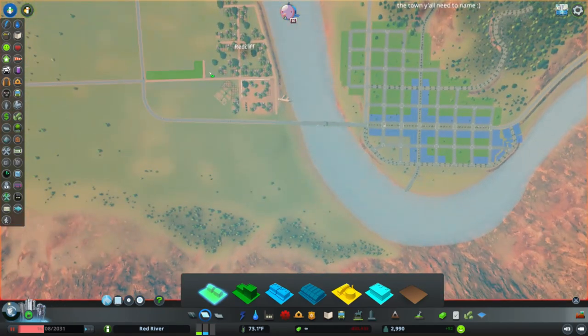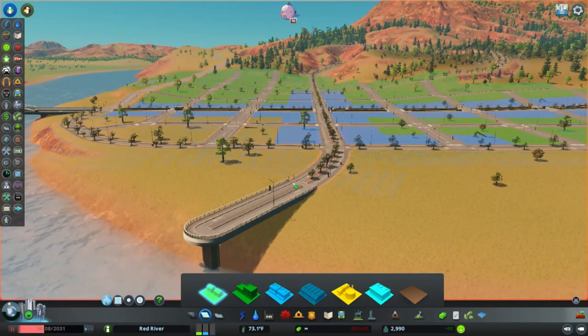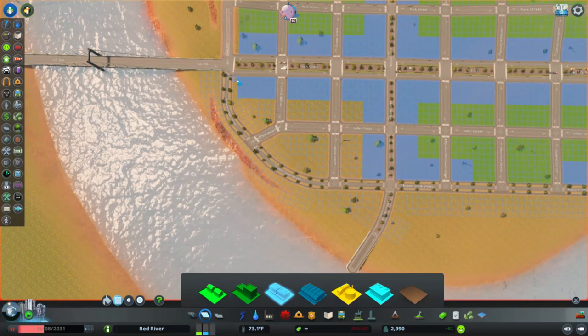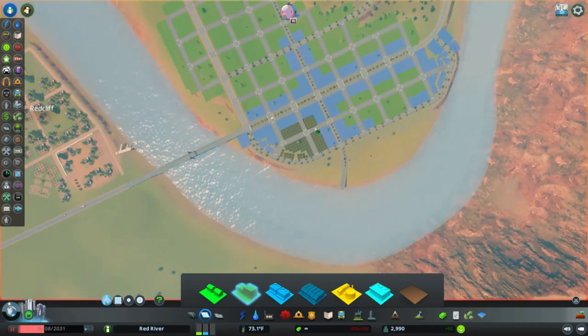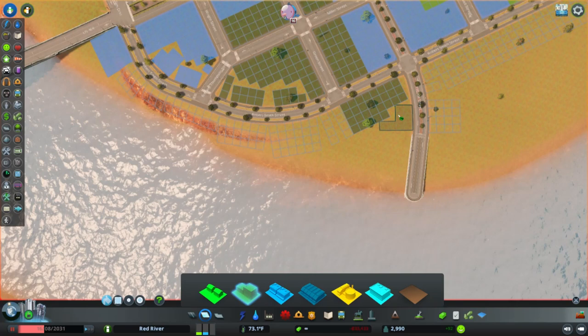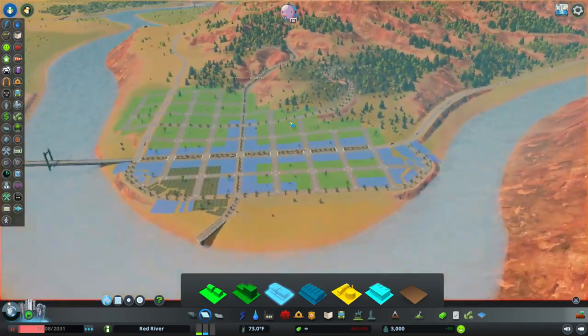I think if I play my cards right, I can get a nice bus system going in here. I did establish some buses up in those smaller towns up the canyon in a little bus network. We'll do a little more commercial here and a tiny bit of high density in this little corner — just to give this town a small downtown, which I think will look cool. But pretty much this is what the layout is going to be. We'll do a little more on this side too. This is the layout for the city that you guys need to name.